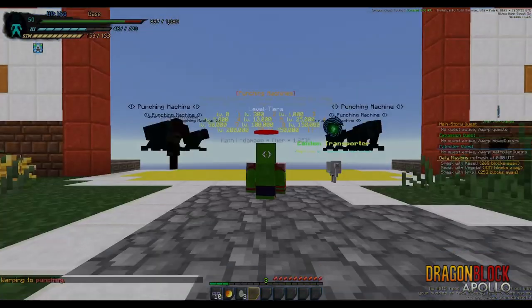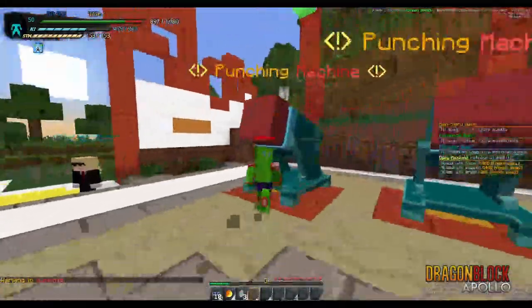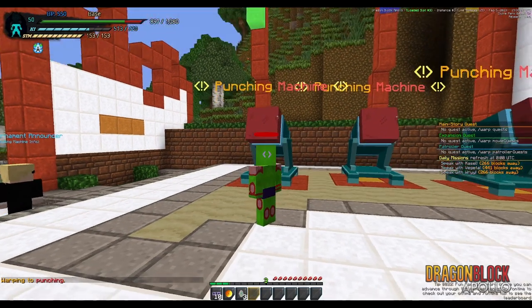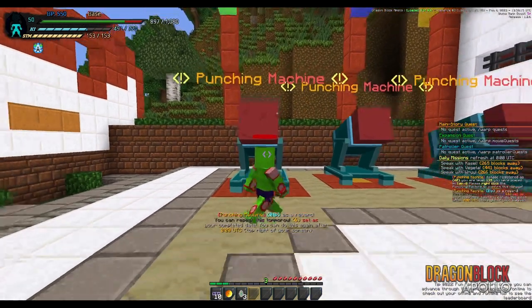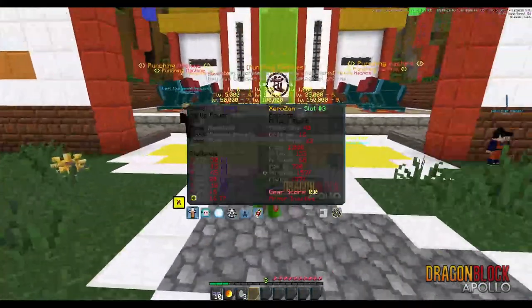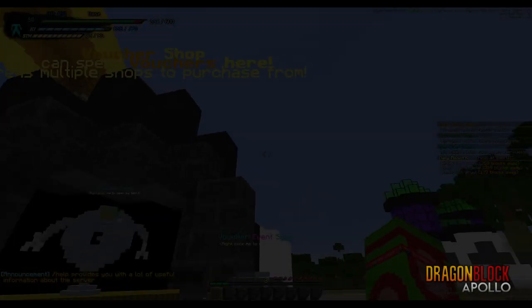Another thing I glossed over was warp punching machines. Basically, what you want to do is get as strong as you possibly can and go into your highest form — I don't have any. I'm going to go ahead and swing on this. Damage registered as 40. You're at level 135, placed into tier zero. Right-click to confirm this damage. I got zero TP — I'm weak. You can see the level brackets here.